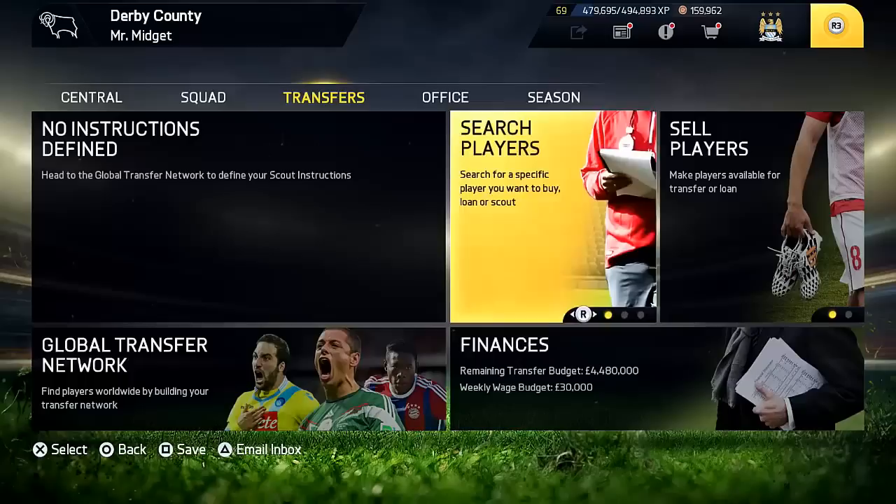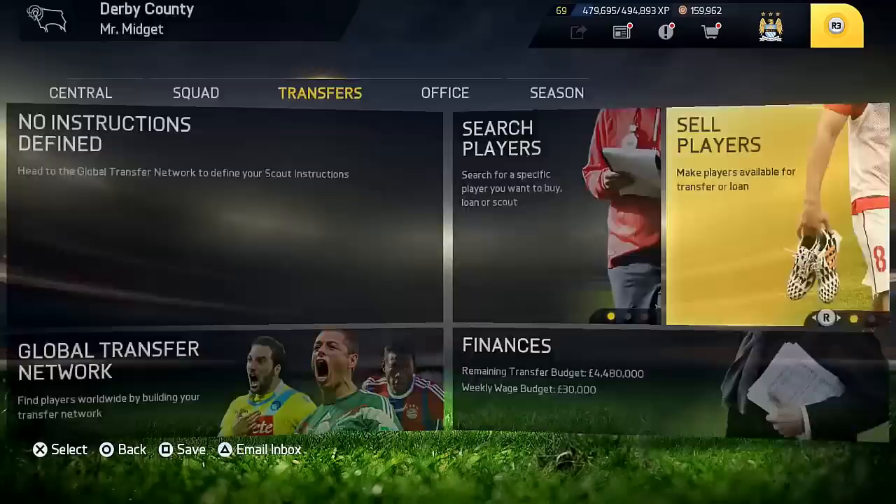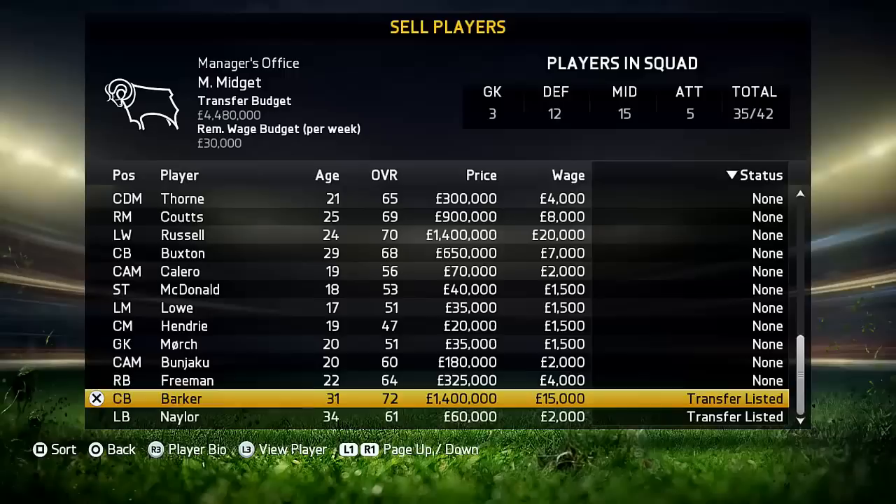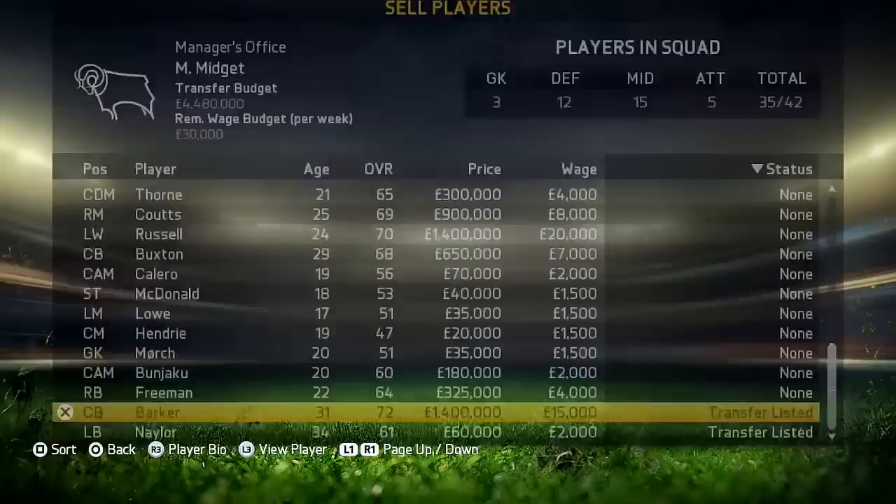As you can see, my wage budget isn't great — £4.48 million and 30 grand on the wage budget. The players I have listed for transfer are Sean Barker and Lee Naylor — both players I wouldn't normally look to get rid of. Especially Sean Barker, who costs us 15 grand in wages and is worth 1.4 million, so we can get an easy 1.8 million for him.